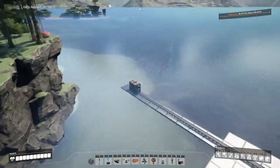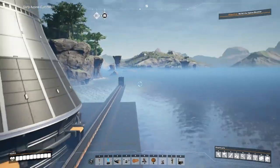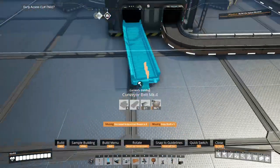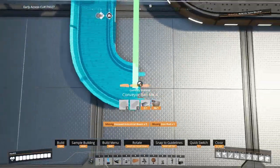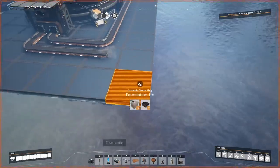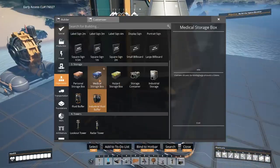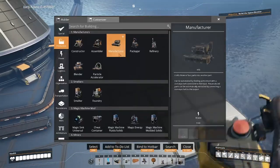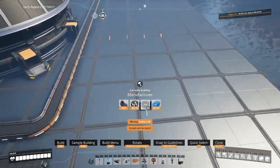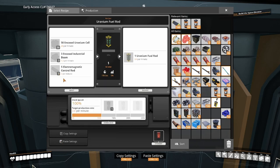For our input line, we're going to try and align this to the center of the grid. Now the uranium fuel rods are produced in a manufacturer, so let's go ahead and set up a manufacturer to produce those uranium fuel rods. The uranium fuel rod recipe makes use of encased uranium cells, encased industrial beams, and electromagnetic control rods. It produces 0.4 per minute. Since we're only powering one machine, we actually want this at 50% clock speed — that matches the output of this machine to the input of the nuclear power plant.